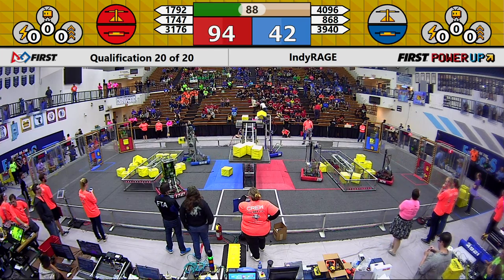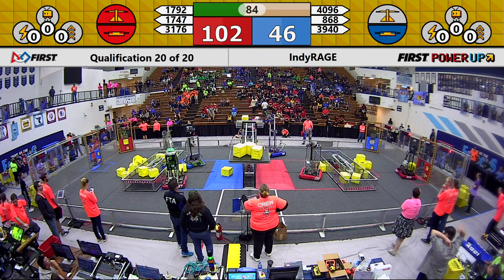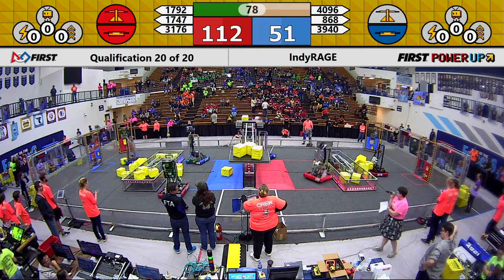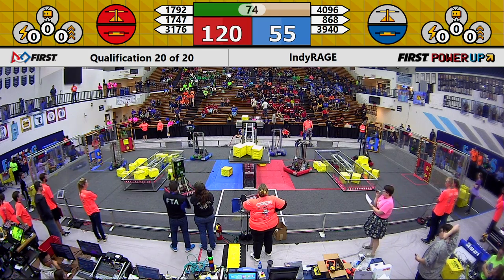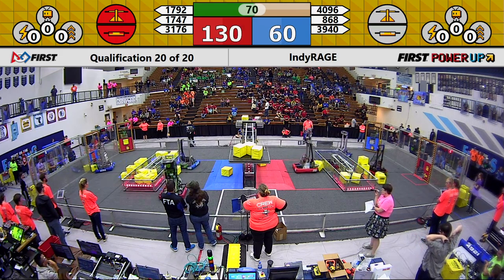Purple Precision in red bumpers down near the Red Alliance exchange is passing Power Cubes through the exchange toward a human player. That human player will apply them to the vault to be used in power-ups. Human player for 1792 is queuing those Power Cubes up in front of the Red Alliance vault.